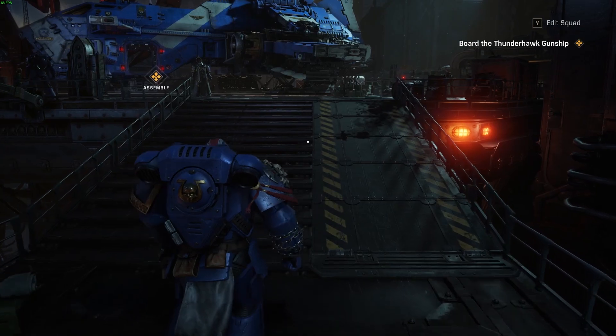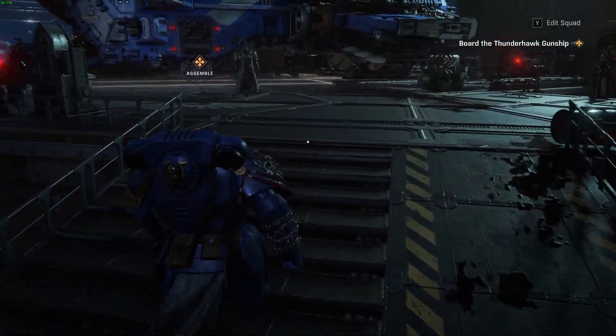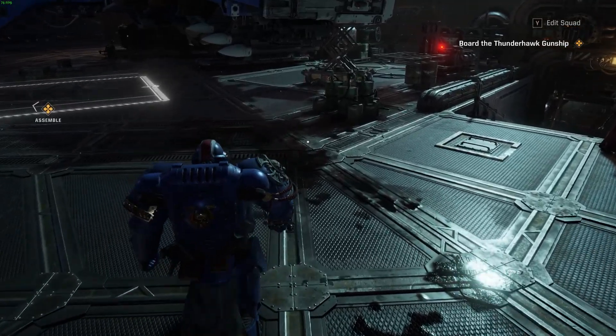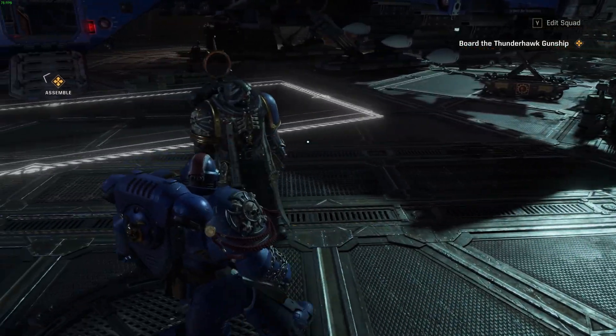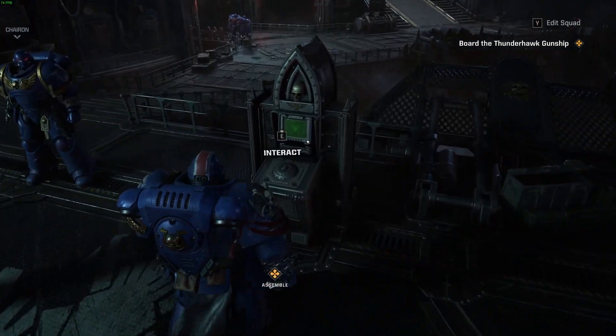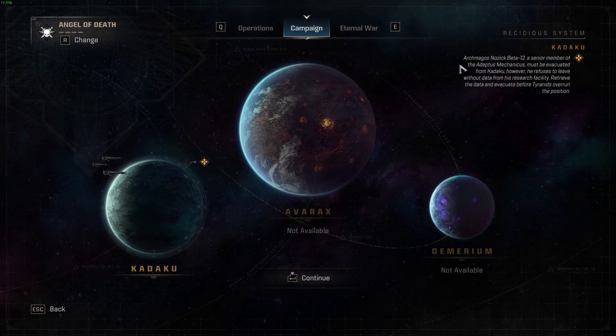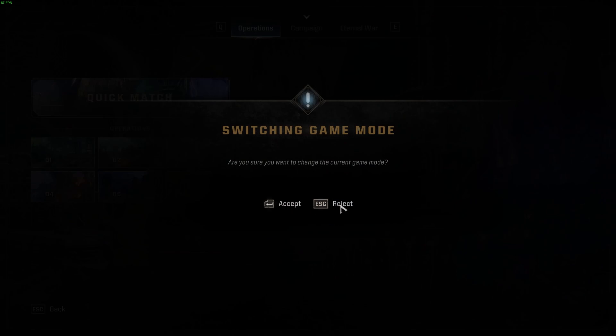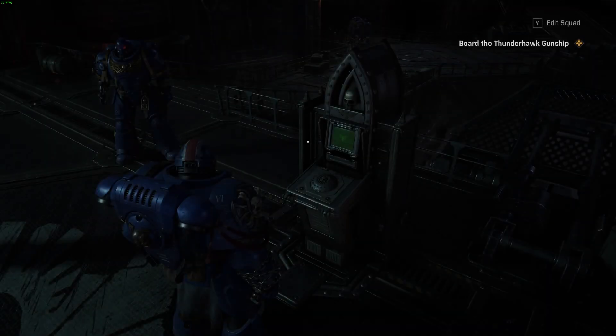To do this, first enter the game. What actually fixed the infinite joining server loading screen for me was picking the specific game mode that my friend was playing. For example, if we wanted to play campaign, I opened campaign mode and changed to my Titus character. When we want to play operations, I changed to operations.